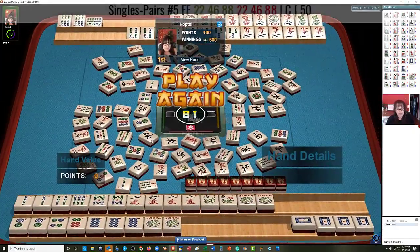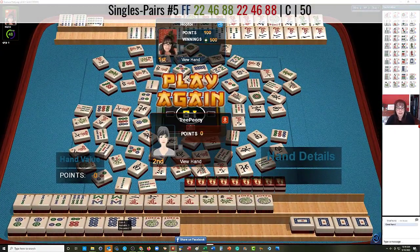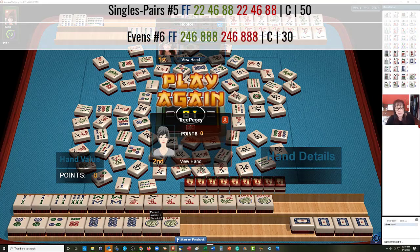Let's see what our opponent is doing — a two, four, six, eight pair hand. Not ready to win; they needed a four crack and a two crack. We had three two cracks, so they weren't going to be able to make that like number or the even hand. They might have been thinking about switching to two, four, six, eight concealed because they have the jokers there, but I don't think so because they discarded a joker. They were trying for the pair hand.